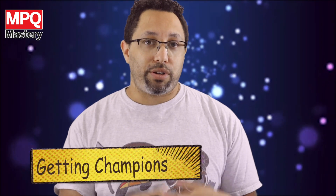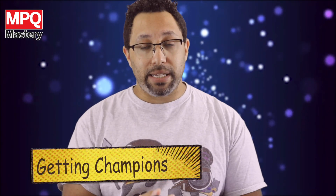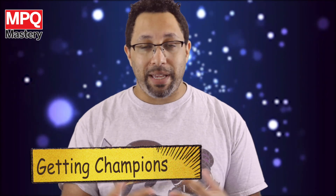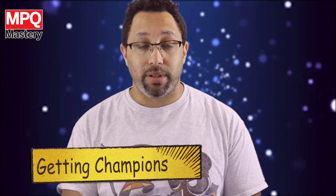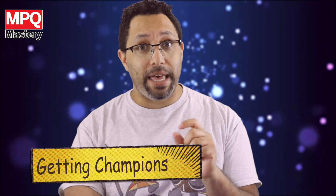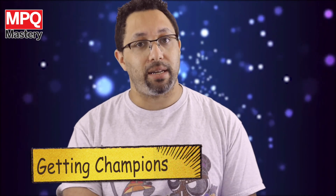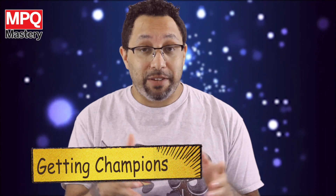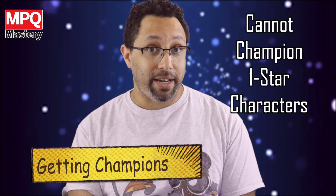The first thing you need in order to champion a character is to get 13 covers. Once you have these 13 covers, you can spend the ISO-8 necessary to get them up to their maximum level. But characters can only go up so far with their 13 covers, to the point where the game will ask you if you want to make them a champion. This costs different things depending on whether it's a two-star, three-star, four-star, or five-star character.